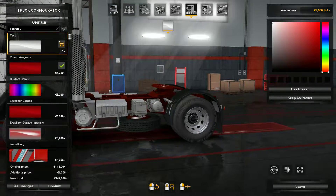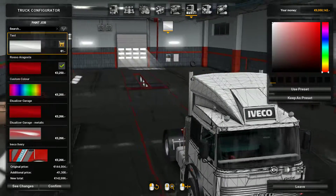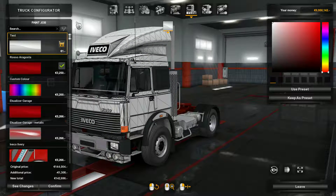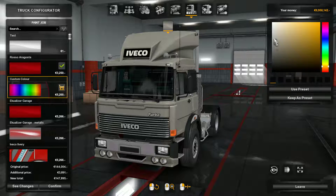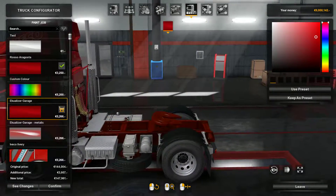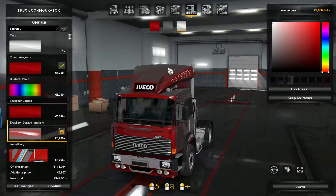For paint jobs, there's your skin — that's your template, so you'll be able to build one in the editor if you want, if you know how to do that. There's the Rosso Augusto colour, which is the colour you see it in most of the time. Custom colour works as well. And then the Equaliser Garage colour, which must be the colour of his trucks.